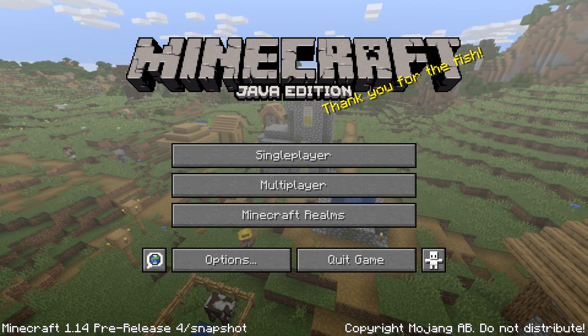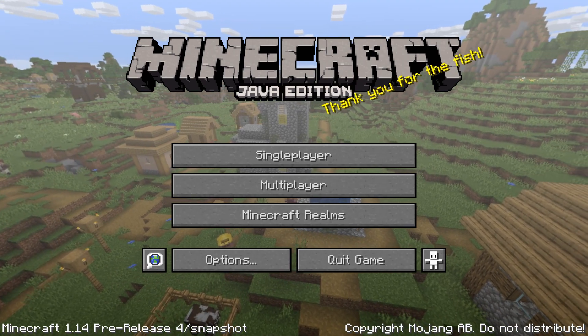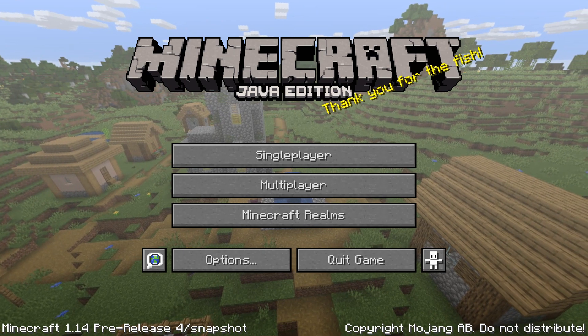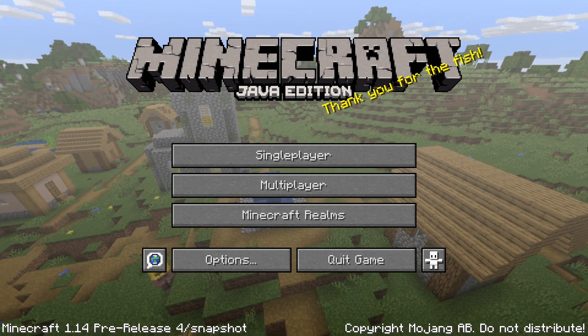In addition to this, of course, stability and performance fixes — notably one where if you had a resources.zip in your world folder, a bundled resource pack for your world, then the game would immediately crash if you clicked the resource packs button. That and other stability and performance fixes are in this version.